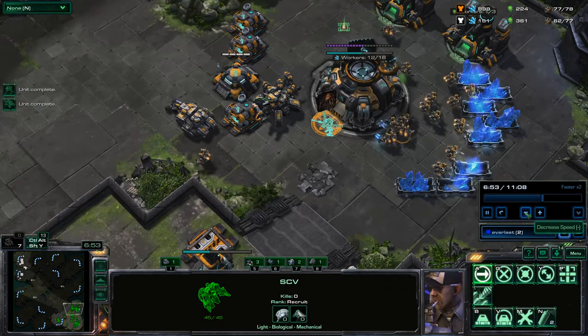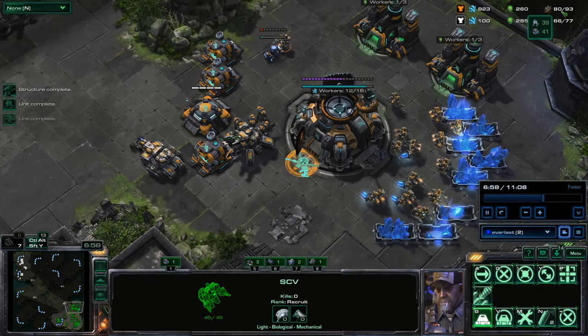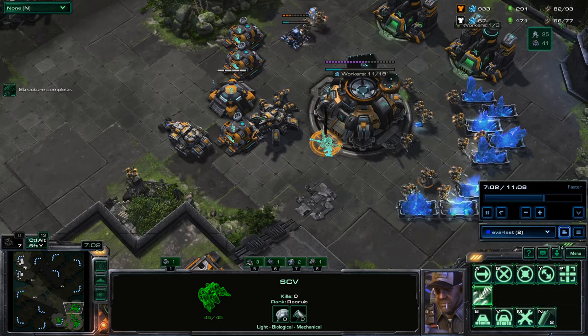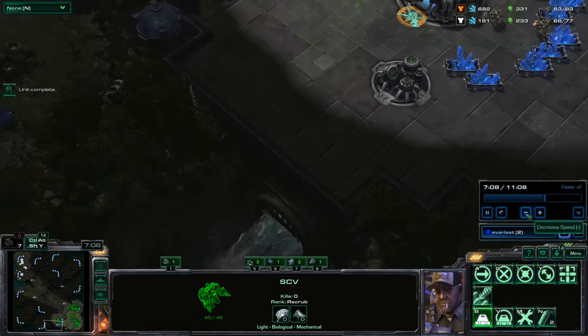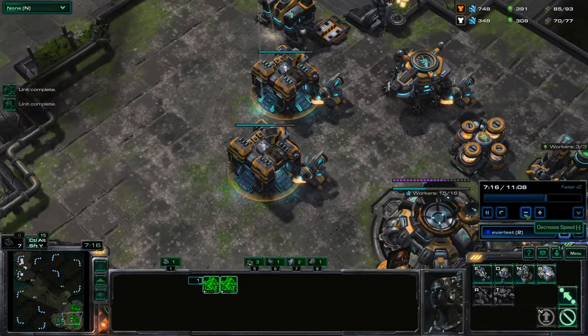He's banked quite a bit of resources. You look at the supply — he's at 39 army and 41 workers, and I'm at 25 army and 41 workers. So he has significantly more army than me, because I've been putting my attention on replacing those workers rather than producing army.